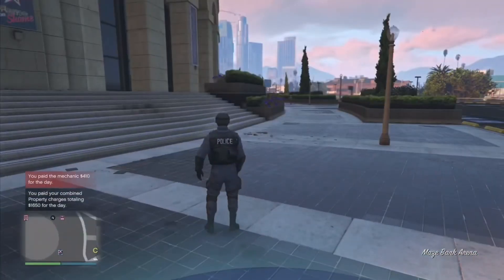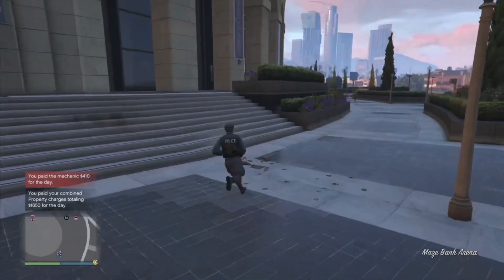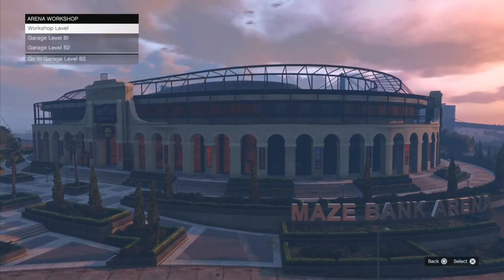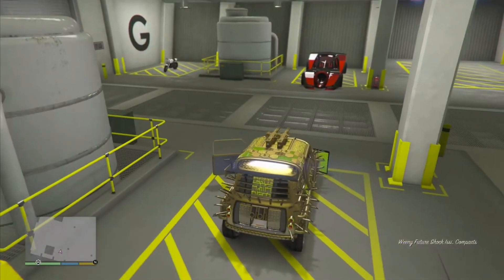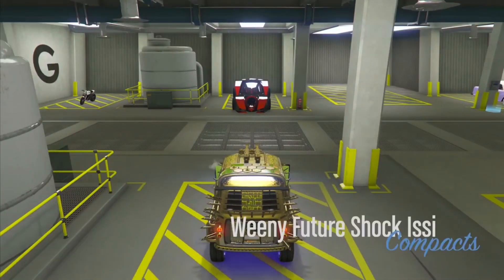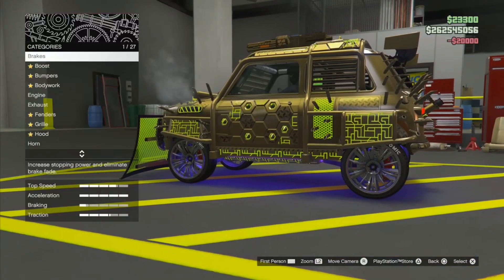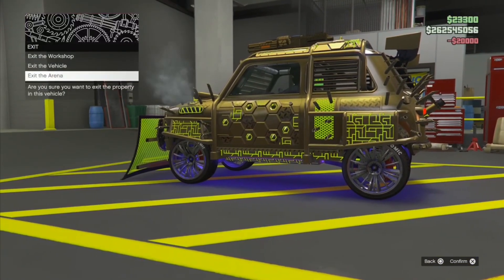Now just make your way to the arena workshop without using any personal vehicles. Go up to any one of these garage doors and select the level that has the car that you want to duplicate in it. Hop in the car that you want to duplicate and press right on the d-pad to put it in the workshop. Change one thing about the vehicle, then back all the way out, and click exit the arena.